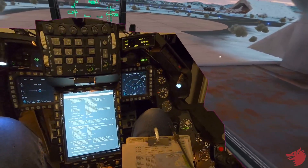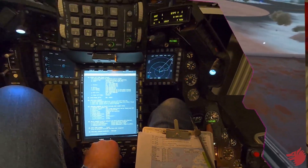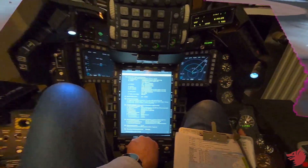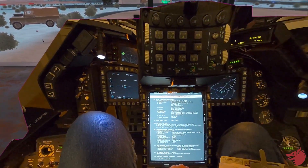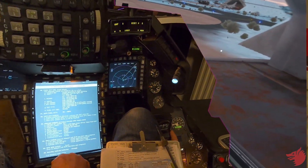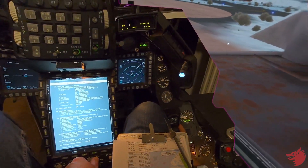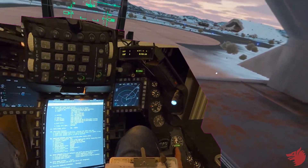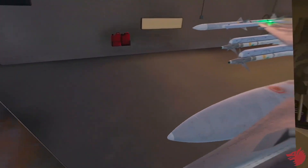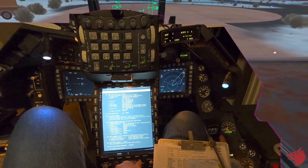Fuel quantity — at this time in norm. Here we have just under 12,000 pounds. So we go reserve — we should have approximately 500 on each side. We go internal wing, external wings — so that means we have bags. External center we don't have, so show zero. Back to norm.